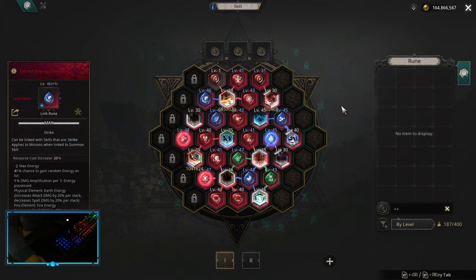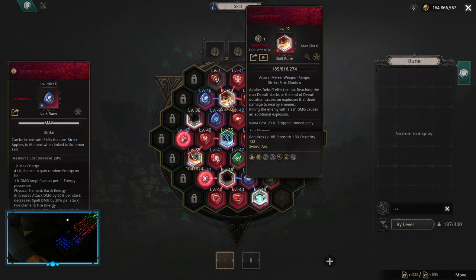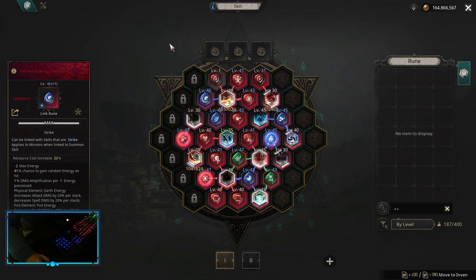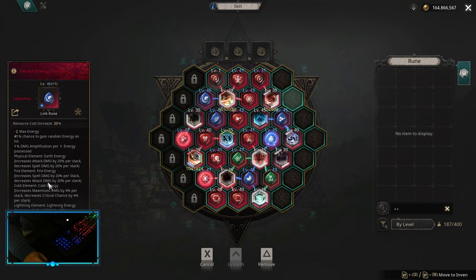For Season 6 Rebirth meta, the only thing we do is add Extract Energy Awakening into Source and Extract Fire Energy. This is going to be more damage than any other combination of links, at least in Season 6. This is really good if you pick up the Zodiacs to decrease the negative effect of Fire Energy, as the negative effect of Fire Energy is attack damage decrease per stack — and since we are Attack, not Spell, we really want to minimize this.